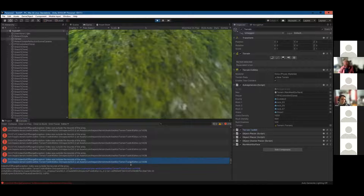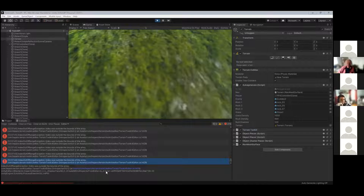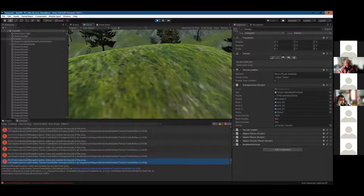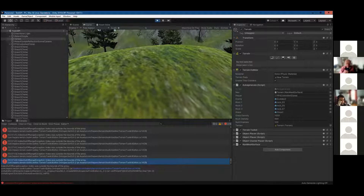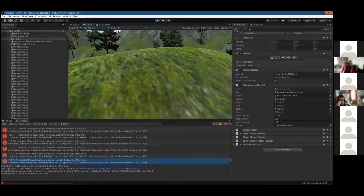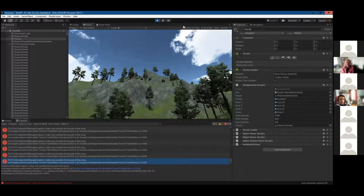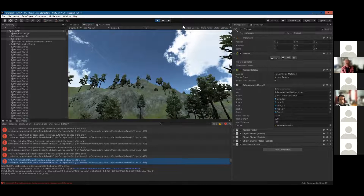The professor suggests: if the script needs to be active during terrain creation, once done generating, you can disable it in code using something like `terrainToolkitScript.enabled = false`. Klukey didn't know you could do that — that's a good idea. The professor praises it as a tour de force of procedural terrains.